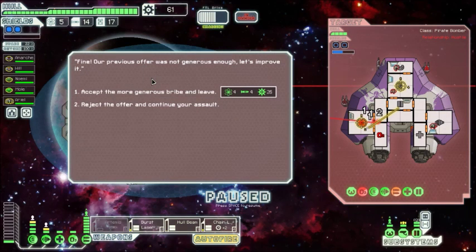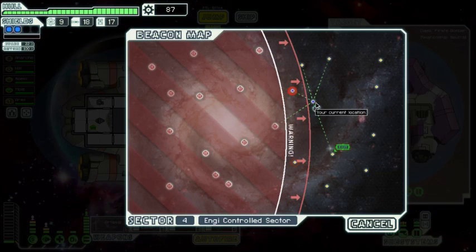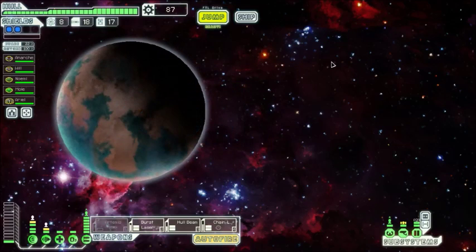The pirate says their previous offer wasn't generous enough — let's improve on it. We accept a more generous bribe: four fuel, four missiles, and 26 scrap. We actually do need the fuel — we're down to five. So we accept it. I wish they were more damaged so they'd explode anyway, but okay. Let's continue exploring going up.